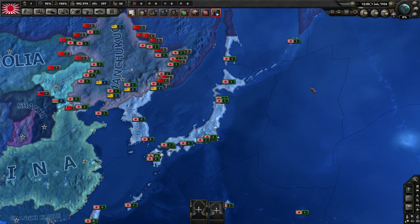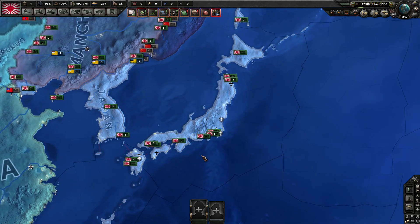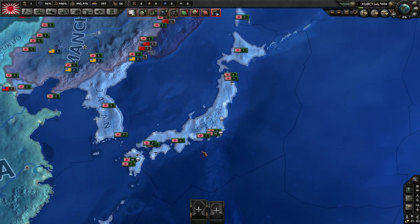Welcome everyone to part 7 of my How to Play Hearts of Iron tutorial series. We're going to be playing as the Japanese Empire, and I'm going to go quickly over the difference between states and provinces, and we're going to go over a few of the different map modes.